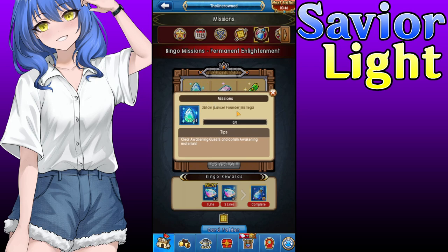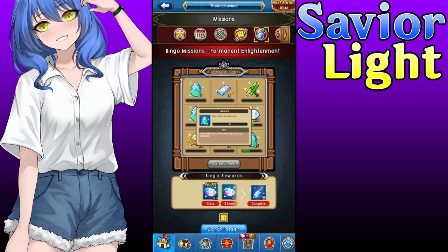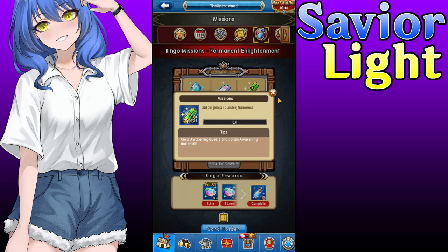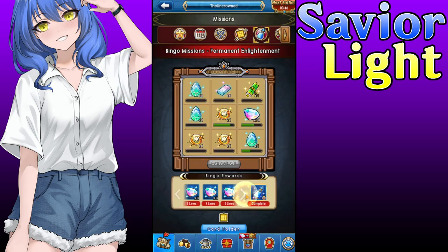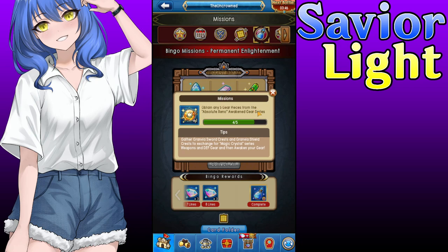We also have a quest called Obtain Lancer Founder. Basically, it wants you to get the Xeno monsters that come from the awakening quest and awaken them to their final stage. Some people may complain because it's literally telling you to get the Soldier one, the Mage one, the Cleric one, the Lancer one, the Archer one, and even the Ninja one - they want you to get all of them. But if you do a lot of this stuff you get around 30-something gems from this - actually 40 plus because you get 10 right here as well.